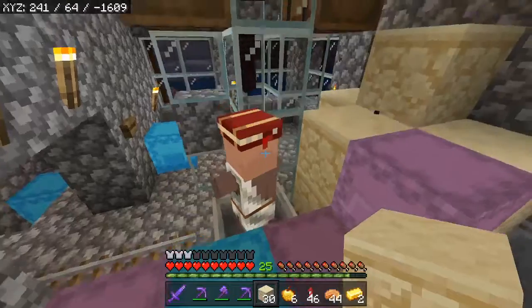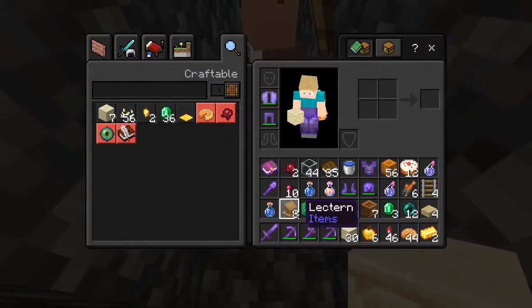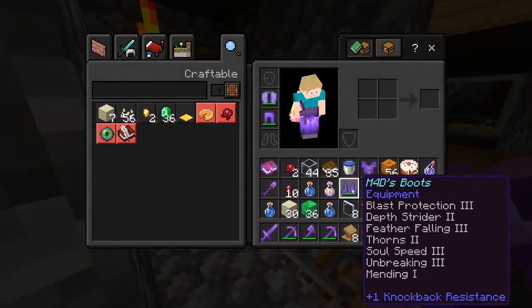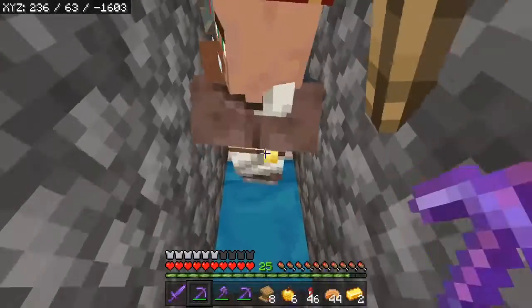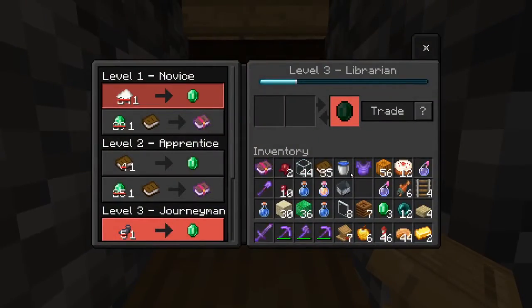Yes! There we go! Look at that — one emerald for Protection 4. Back into your pen you go. I need an empty inventory space. Oh, I can put my armor back on now. Look at that! Now he's one emerald for Protection 4. That's amazing. One paper per emerald — that would be insane.